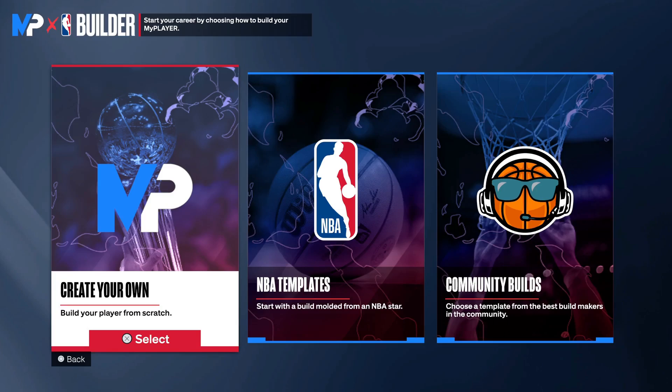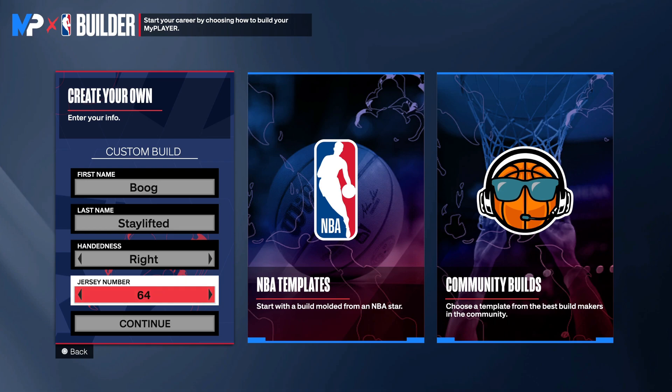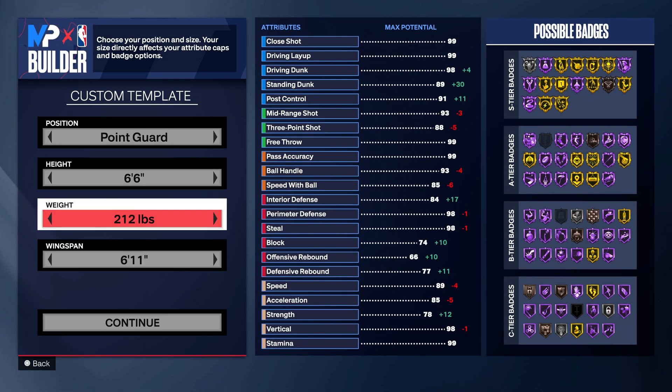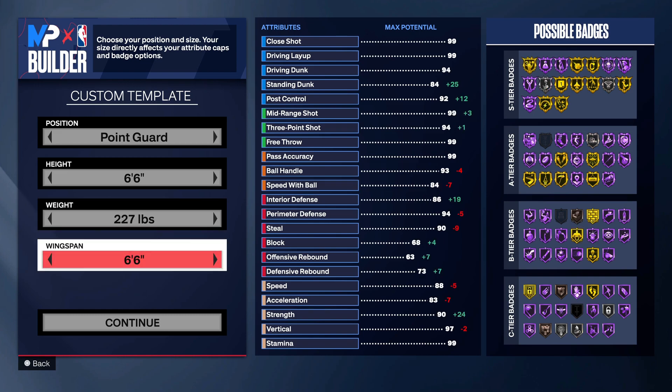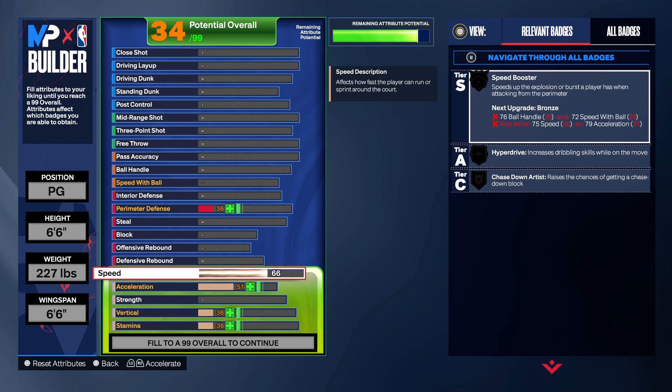What's good y'all? I got a 2-8 point guard build for y'all. We gonna get right into it. We going 6'6" on this one, 227 on the weight. And you can go shooting guard if you want. Minimum wingspan. Hit your physicals real quick.